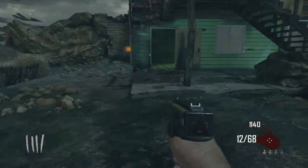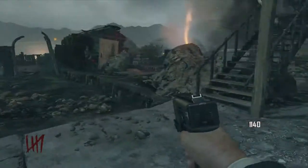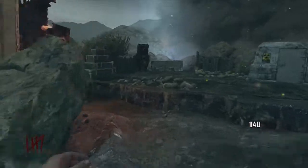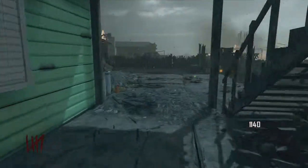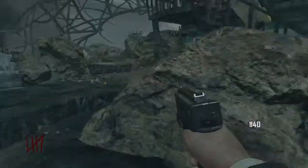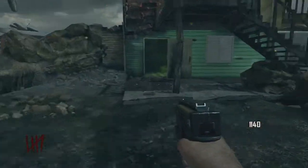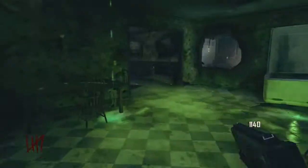Hello everyone, today I have a couple strategies for you guys on the map Nuketown. I'm going to be showing you guys the first strategy right here, which is behind the greenhouse — just running up all the zombies in a train right around this little rock and staircase here. I'm just going to run that a few times to show you guys.